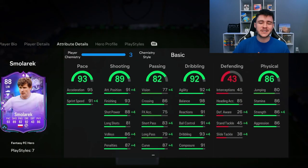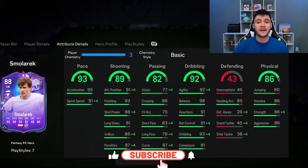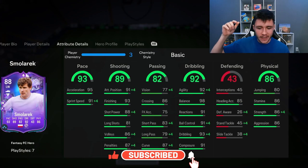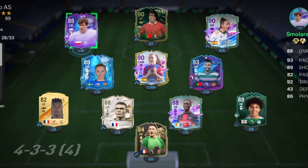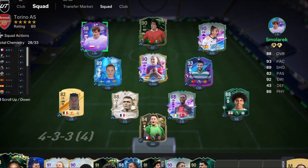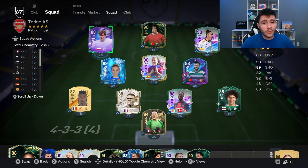If you guys do enjoy these FC 24 player reviews, go ahead and leave a like on today's video and also consider subscribing to the channel if you are new — it would be greatly appreciated. This is the team we're going to be using in Fut Champions to test out the new Smalleric card. We are going to use Smalleric at the striker position in the 4-3-2-1 formation. Let's go ahead and jump into game number one and see how good this card really is.